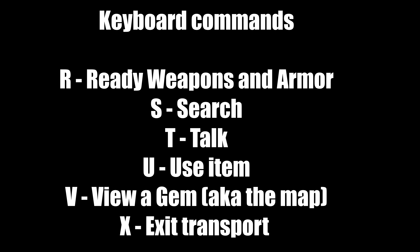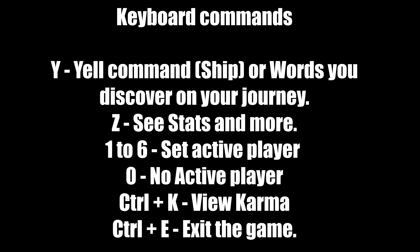S is to search — use it to find traps on treasure chests or items on the ground. T is to talk to NPCs — you'll be using that quite a bit. U is to use certain items like potions or scrolls. V is to view a gem, which is your map button — hit V to see where you are, as long as you have a gem. X is to exit transportation — for example exit a ship or horse. Y is to yell commands on a ship, like hoisting or removing sails.